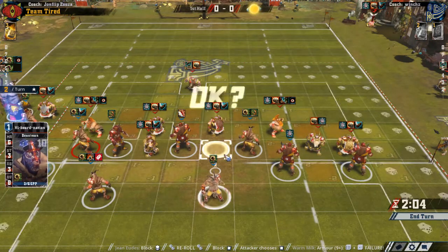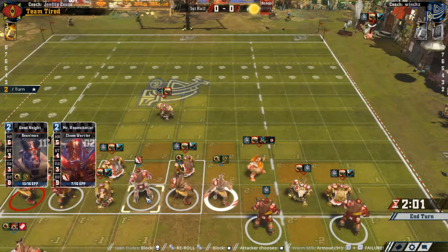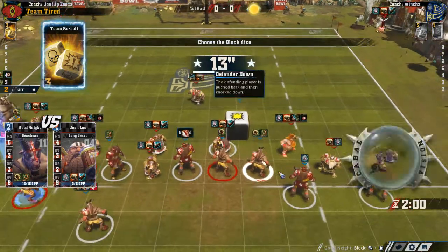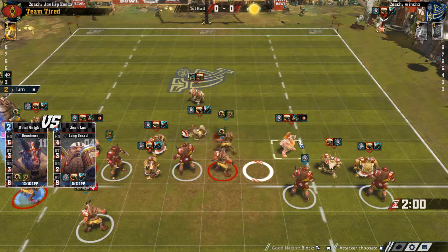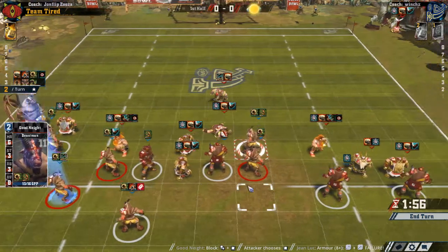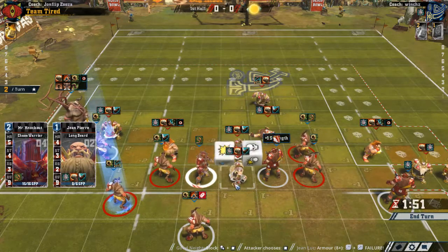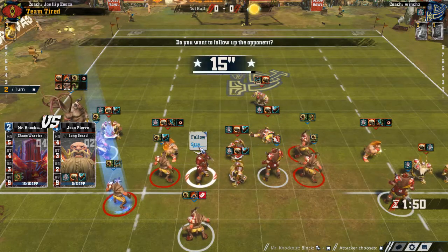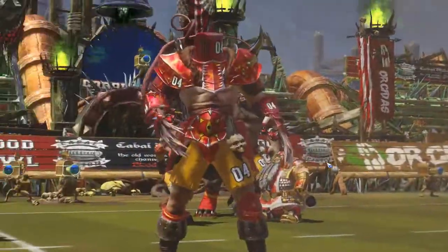Let's get that guy — this should be a plus two for us because of Guard, minus one, so a net plus one. Claw will... no, he didn't get knocked down. That's fine, we can take these hits starting with Claw. Push this guy to here, Claw makes it so... Yes! There we go — another armor break, just a stun. Still good. We rolled an 11 so that wasn't Claw, but it was nice anyway.